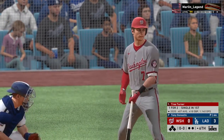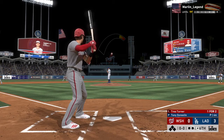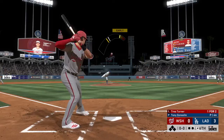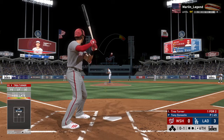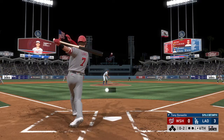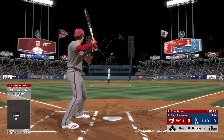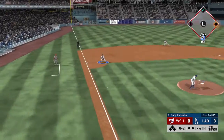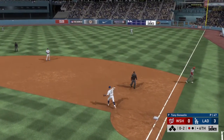Top half of the sixth about to get started, and that will bring forth the slugging shortstop, Trey Turner. Now here's the pitch. Right side, but it's going to be a foul ball. Comes set with the 0-1. Hit down the third baseline. Turner has it. Throw to first gets him, so the leadoff man's retired here to begin the sixth.